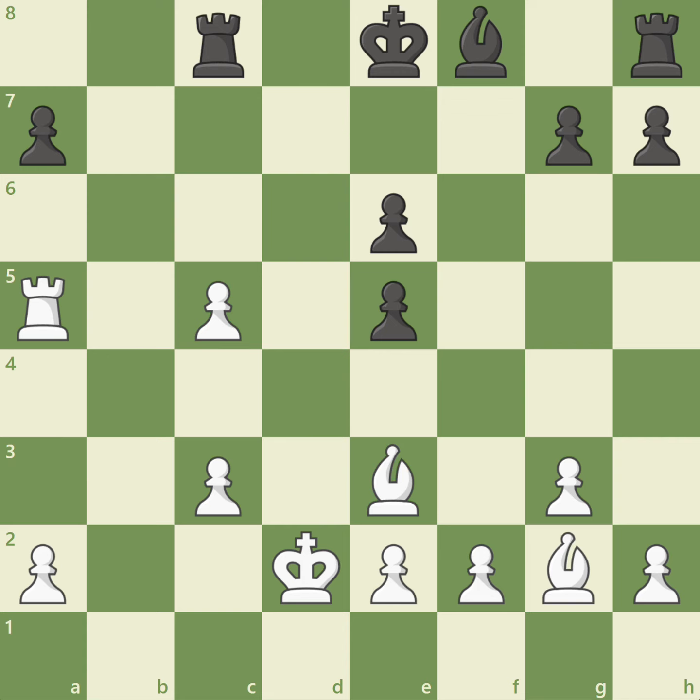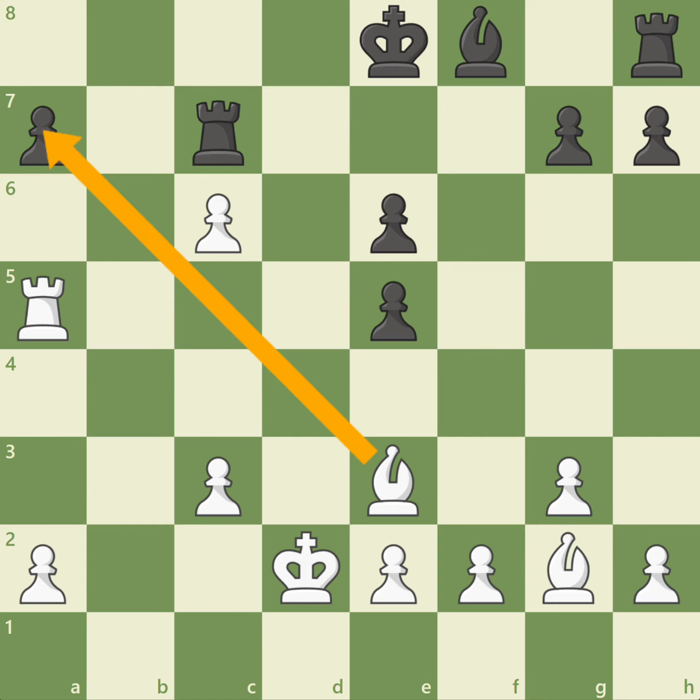White has an overwhelming positional advantage. After rook c7, guarding the weak a7 pawn, Andersen played c6, grabbing more space and preparing to play bishop takes a7 on the next move, creating another passed pawn on the a-file. White's pieces are working very well together, and black's rooks will remain passive. White's positional advantage led to victory in the endgame.